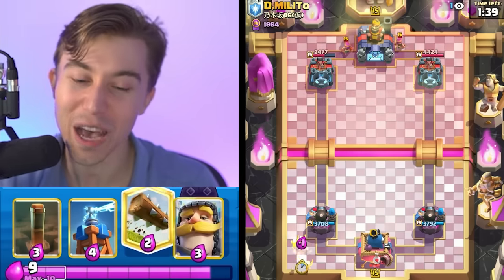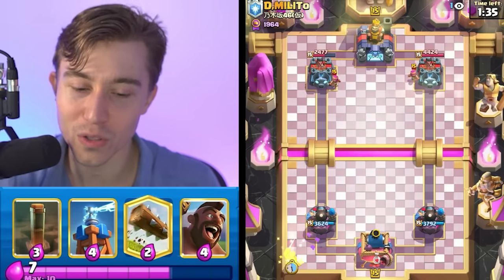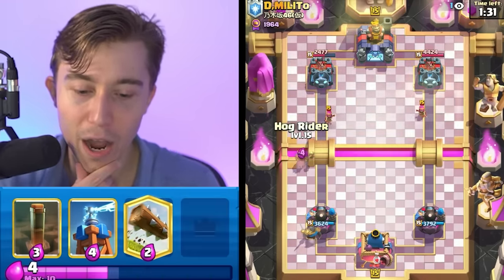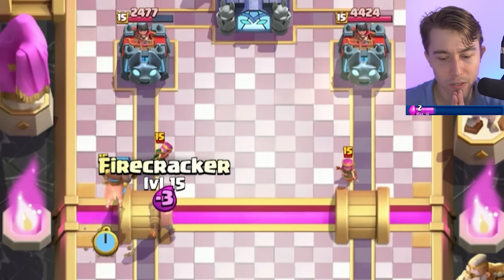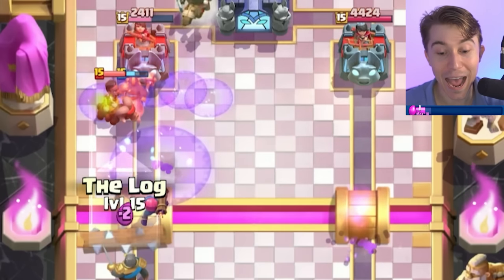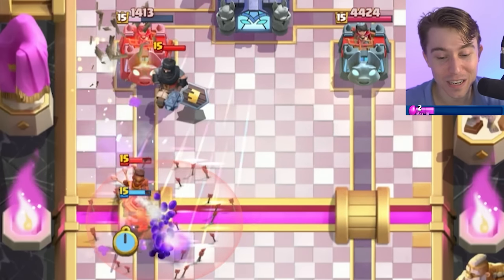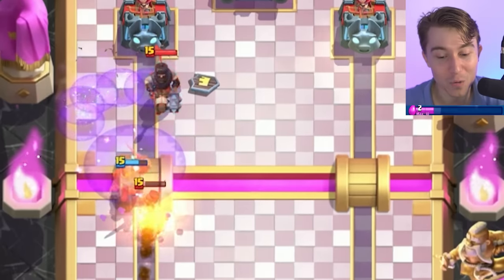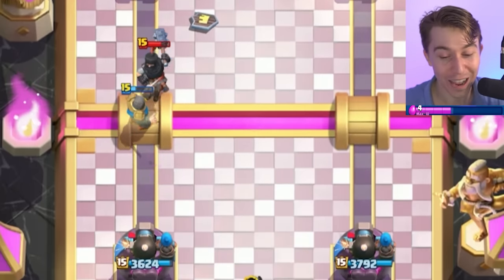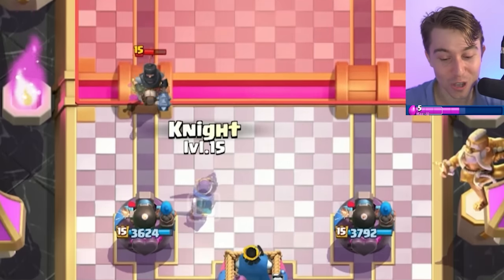We're going to go in for our Skellies in the back. He does have Arrows, which makes it annoying for our Firecracker, and then he's going to Evo Zap on our Evolved Firecracker. However, I can go for a Firecracker on this — does it splash onto the tower? Yeah, it does! If I log and force an arrows, we might just be able to kill the entire Ram Rider without any damage. That was absolutely filthy — we really should not have been able to do that.